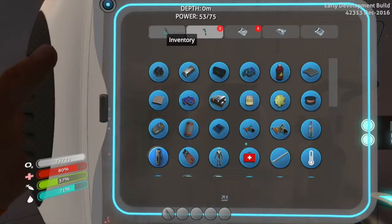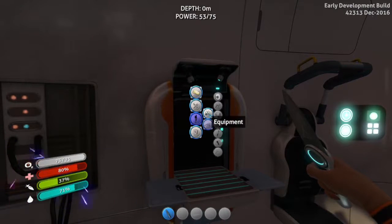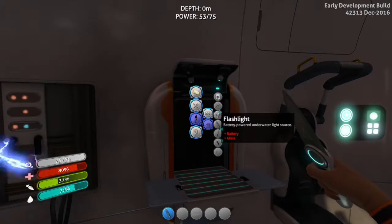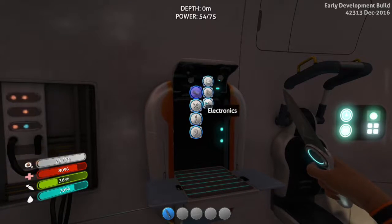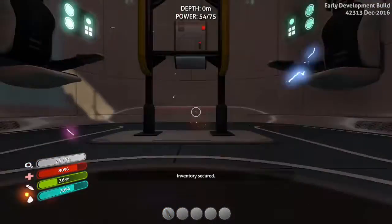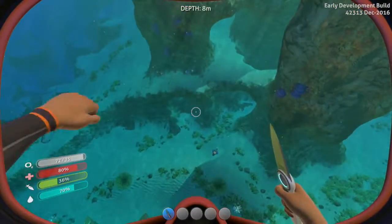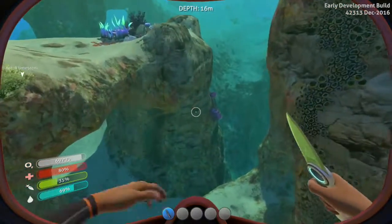So first off, before we build a base — and that is going to be my favorite thing in this game, building a base — before we do that, we probably want to get a scanner and/or a repair tool. We're going to need crash fish powder, magnesium, and titanium for the repair tool. And for the scanner, we're just going to need a battery. We need acid mushrooms and copper ore, so let's go down and get ourselves some ore and hopefully find some magnesium and some basic materials.